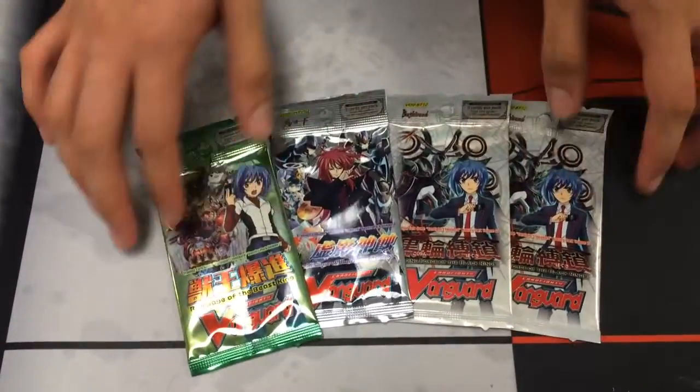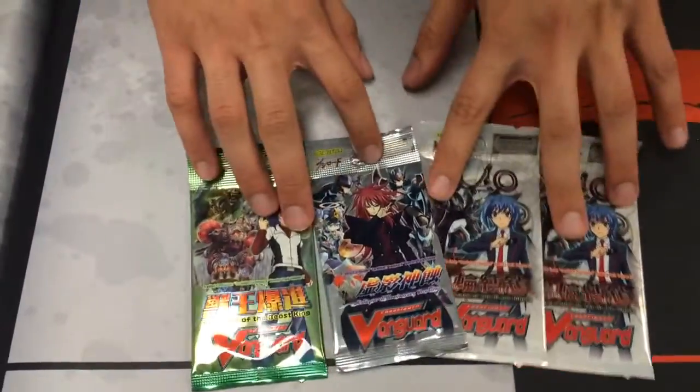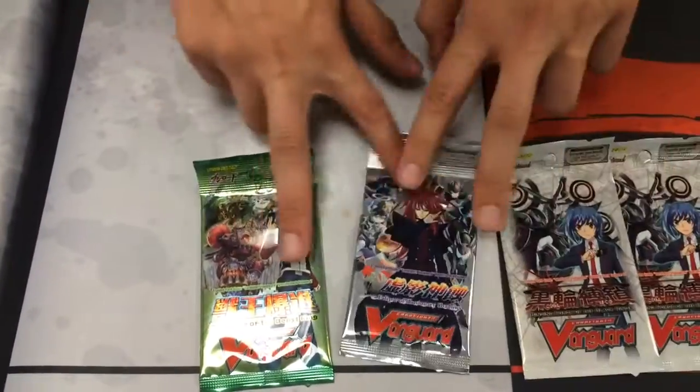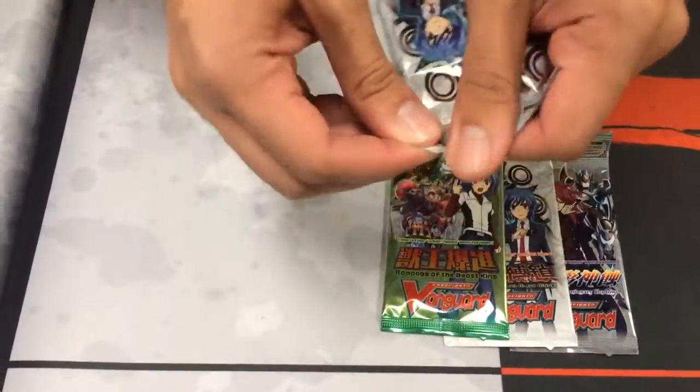Hey YouTube, Kira Qualia here. We're at another card shop in Berea, Ohio called Kid Force. Got some random packs, you guys — two set 12, a set 4, and a set 7. Just thought they were pretty cool to get, so we'll open them up and see what we get. Save the set 4 for last. Start off with the set 12.